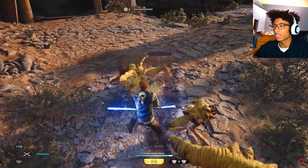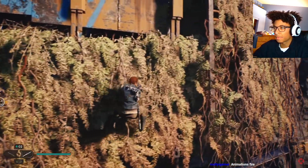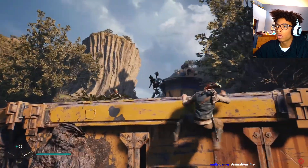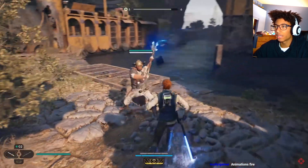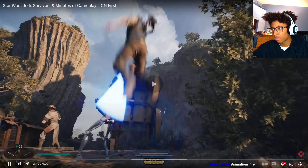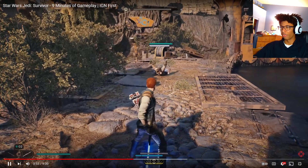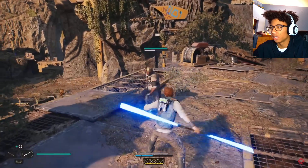This is an interesting form with his two lightsabers. 'Please let me go, we won't prospect in the gorge again.' Another one down. Did he just force bomb him like a shockwave? What the hell! Hey man, that looks dope. Animations are clean, very clean.